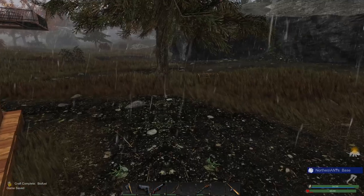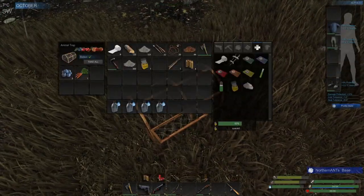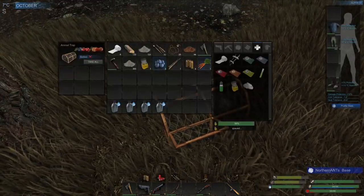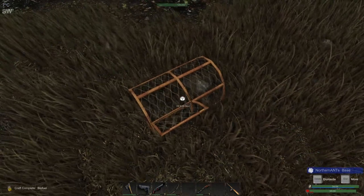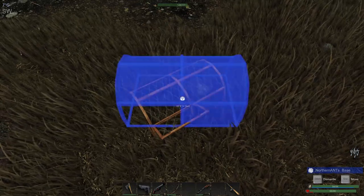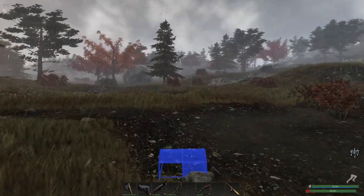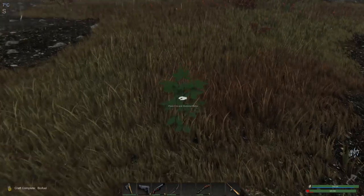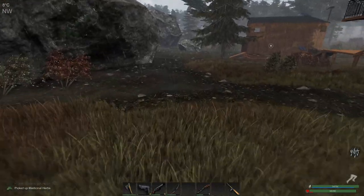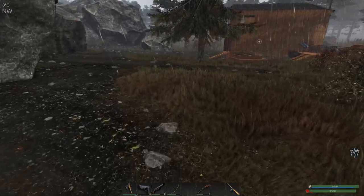How are our chickens doing? Oh — our trap. I'm wondering if I have to move this farther away or something, because it does not seem to be working. Let's take all that out. Can we move it? I'm gonna try moving it farther away from the cabin. Did I drop it, or is it in my inventory? It put it right back where it was.